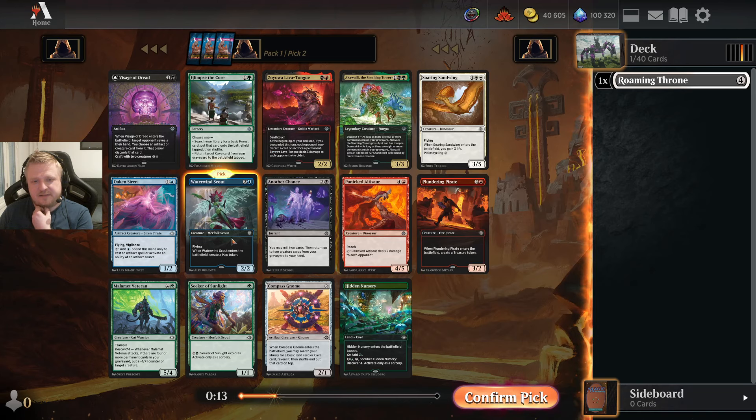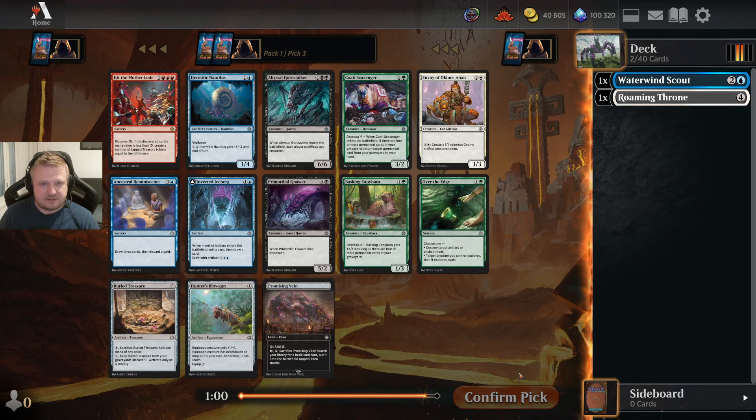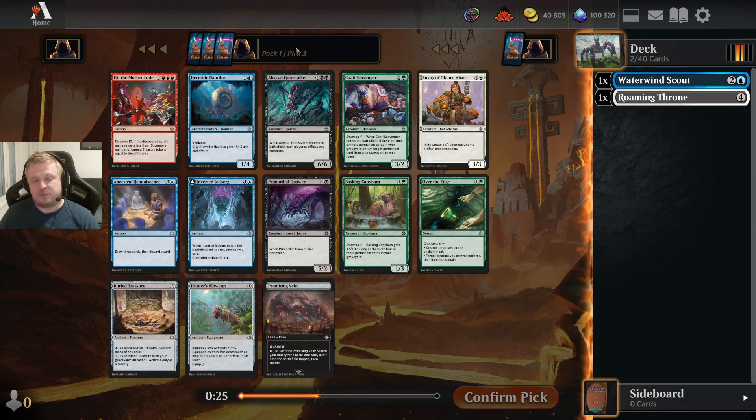Alright, I'll take the Scout now — it is one color only, so it's a more flexible pick. At least I don't immediately get another copy of Zojova back. This next pack is definitely a lot weaker than the previous two. It's going to be a choice between the Iceberg and the Nautilus. Iceberg is better in a deck with a reasonable number of artifacts, and when playing blue you can usually craft it easily. But it's a six-mana card and it's pack one, pick three — a bit early for expensive cards unless they're exceptional, which this isn't. So I'm taking the Nautilus for board presence on turn two.